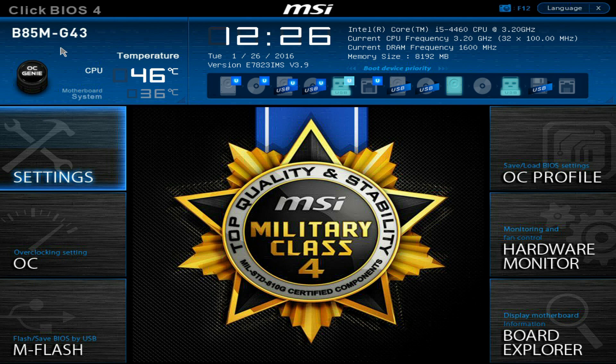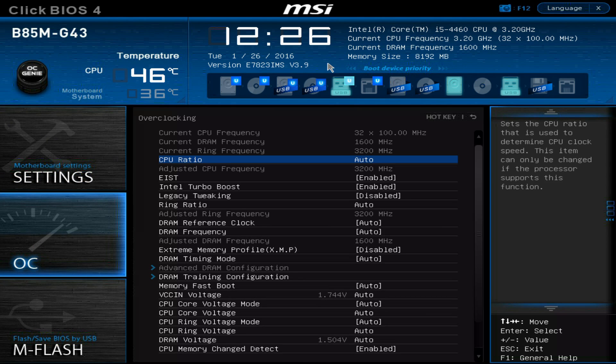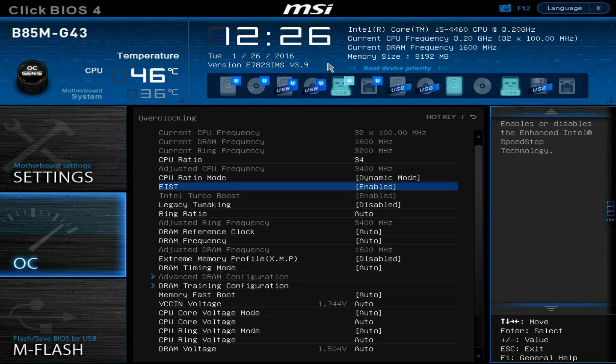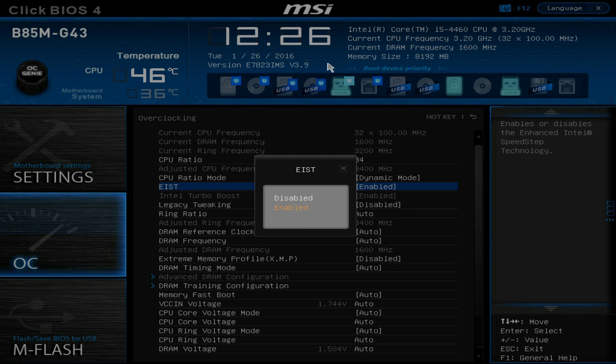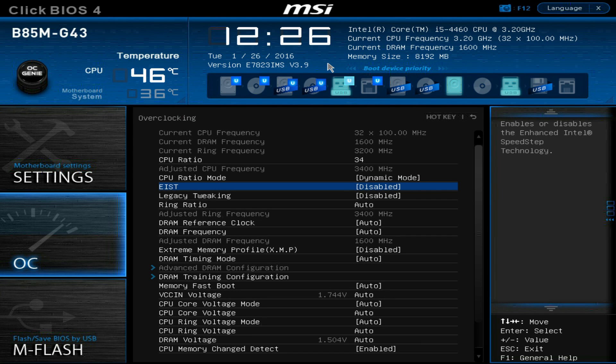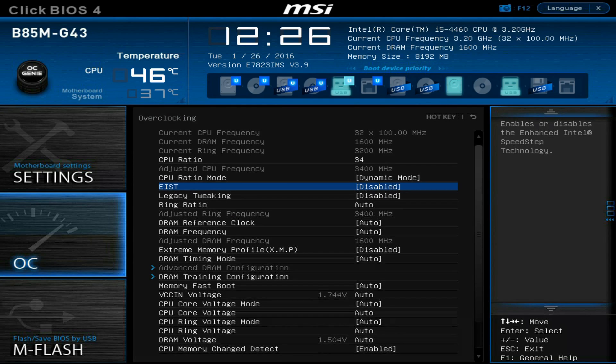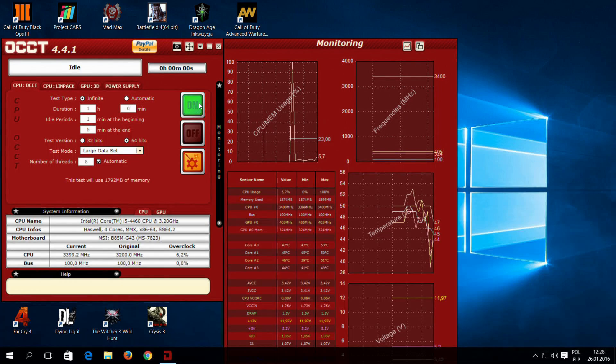Go to BIOS again. If you are doing this on an MSI motherboard, this is the place where you can see which version of BIOS you are running. Now is the final step. Go to the OC tab. In CPU ratio, hold the plus button until the number 34 appears. You can't go further than that. Then disable the EIST option. Press F10 on your keyboard to save changes and wait until your PC starts.